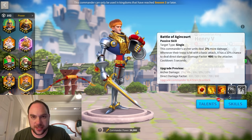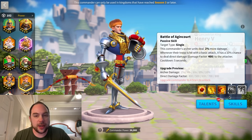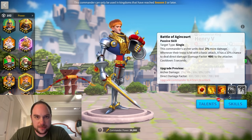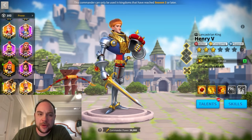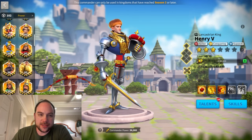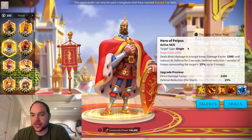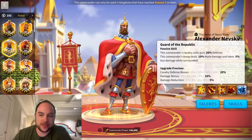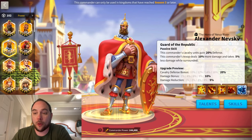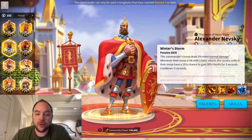Tariq ibn Ziyad is better with Henry as the secondary than what you were doing. If you're running a cav rally — say Justinian — better with Henry as secondary. In most cases, just swap in Henry and you're probably going to do better. Other commanders fill a similar role — for example, Nevsky as a secondary seemed to do really well. Tariq ibn Ziyad with Nevsky secondary is easy to see why: it's the same 2300 damage factor with some different tricks. Nevsky is kind of better in swarm or being-swarmed situations, and Nevsky also wants to be targeted to trigger the 30% health.